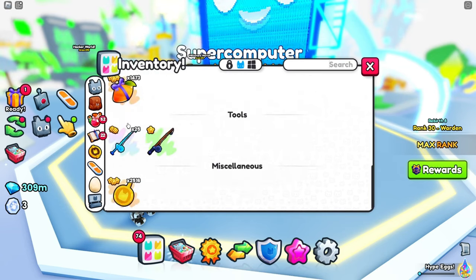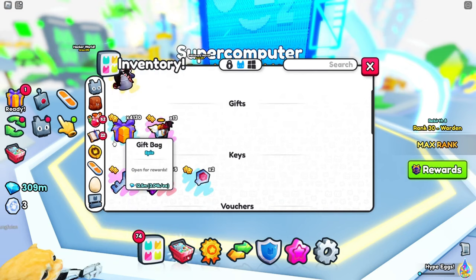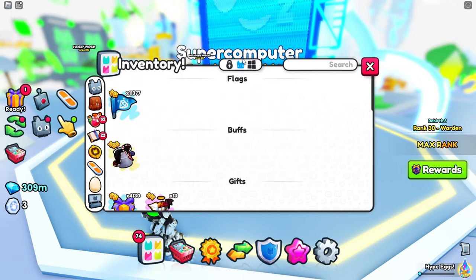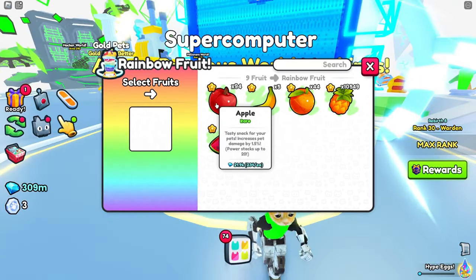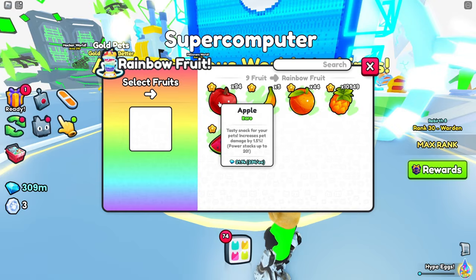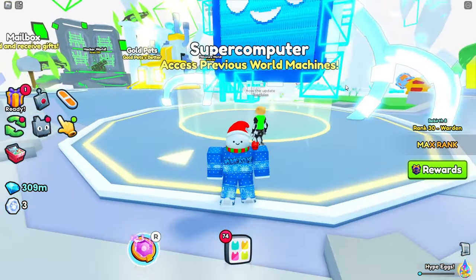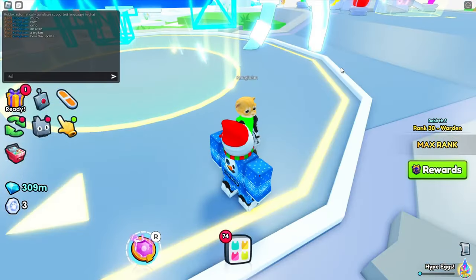Lastly, don't miss out on the exclusive hoverboards like the Thrawn Hoverboard, Popcat Hoverboard and Pizza Hoverboard, available for a limited time. Pet Simulator 99 Millionaire World is set to release on October 11th, 2024 for PS5, Xbox Series X, Xbox Series S and PC. Get ready to dive into this exciting new world and make your way to the top.